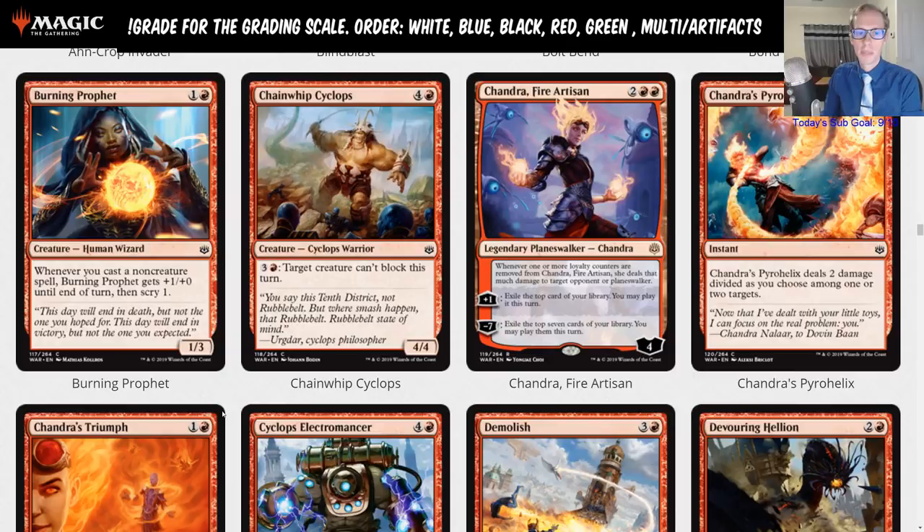Chandra is really similar to Jace — four mana, ticks up and effectively draws a card for a turn. If they attack Chandra, you get to deal that much damage back to the opponent or a planeswalker, which is pretty cool. It would be better if you could deal it to creatures also. Chandra, Torch of Defiance was secretly maybe the best card in standard throughout its time — in every top deck for about twelve months straight.